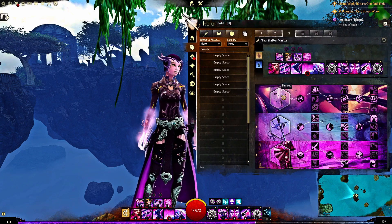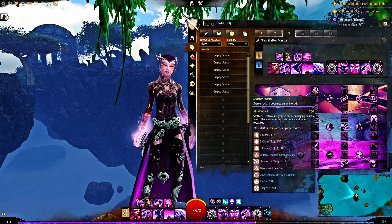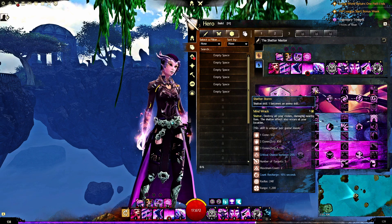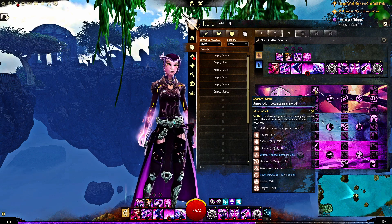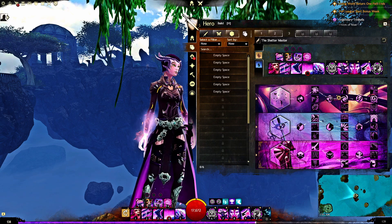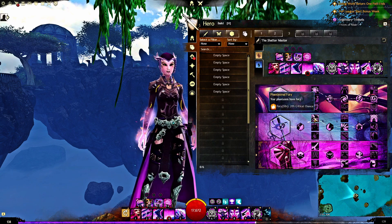For the build, I'm running Illusions, Dueling, and Domination. For Illusions, I'm running Shatterstorm — I used to think it was a strange and clunky trait, but with a lot of clone uptime and just getting an extra hit off, I've had a lot of use out of it. Also Phantasmal Haste and Master of Fragmentation.